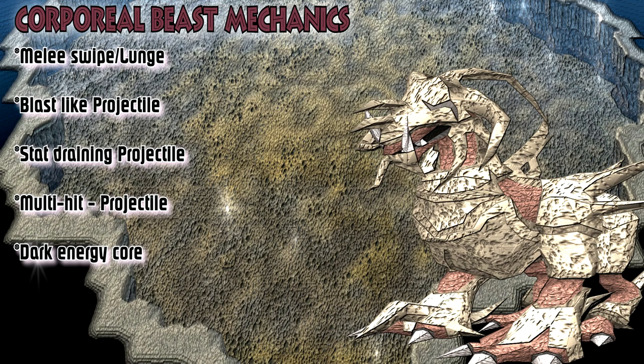Moving on to Corporal Beast mechanics. The beast uses melee and magic attacks, with three different magic attacks. When Corporal Beast hits you with melee, his animation will show either a swipe or a lunge and can deal up to 3,000 damage — it's easy to see when this is happening. You can switch to protect melee, but I prefer to protect mage and tank the melee hits, since he has no attack rotation so you can't tell what hit is coming next.